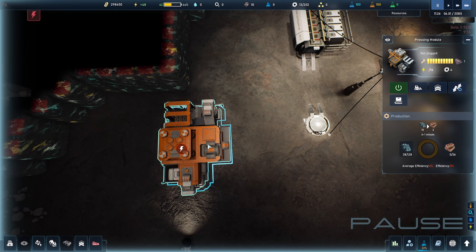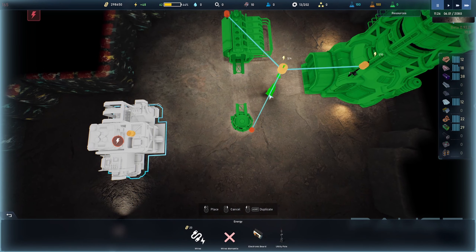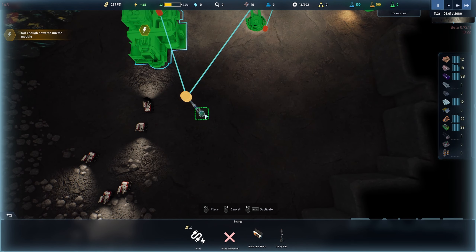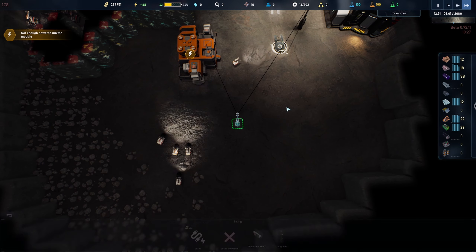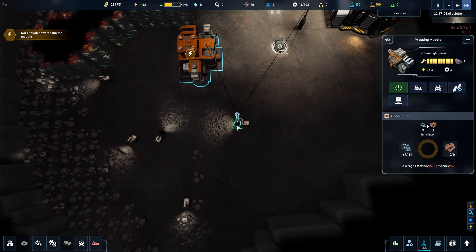The pressing facility is now operational and my drones are immediately bringing stuff in, but it doesn't have power yet. It might be tempting to just hook it up to the nearest power pole, but then what do you hook everything else up to? I tend to go with a wire and set up another power pole — this way the new pole has two more connectors for other buildings likely coming up soon. One drone will go to the surface, get a little steel and smart concrete, and build that power pole.